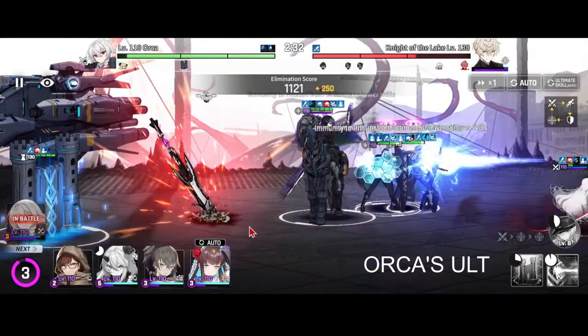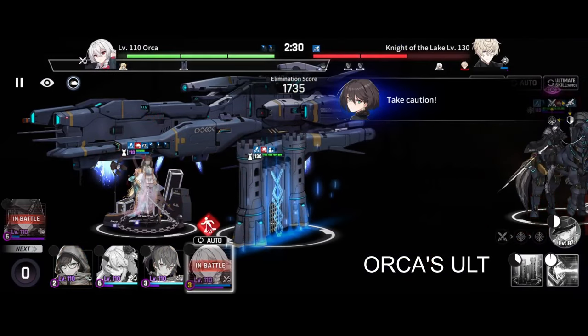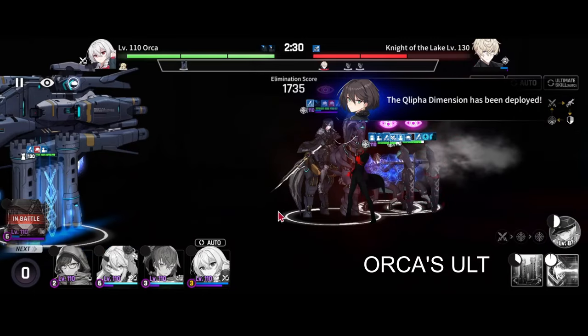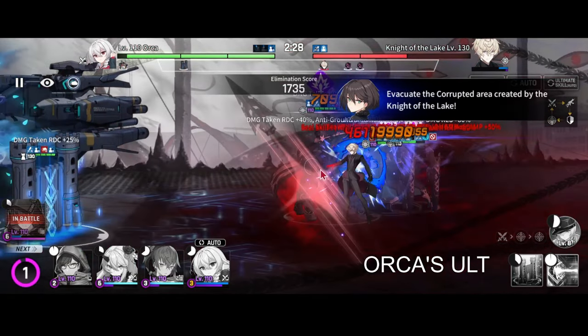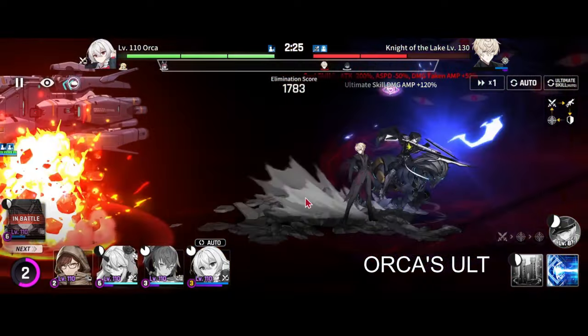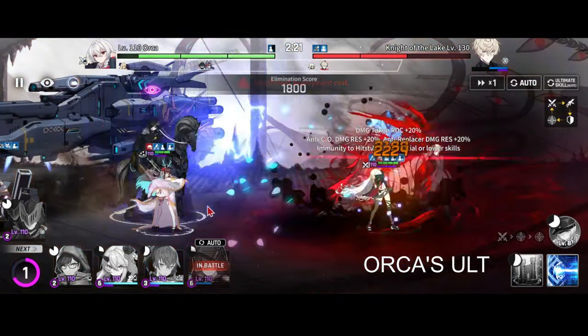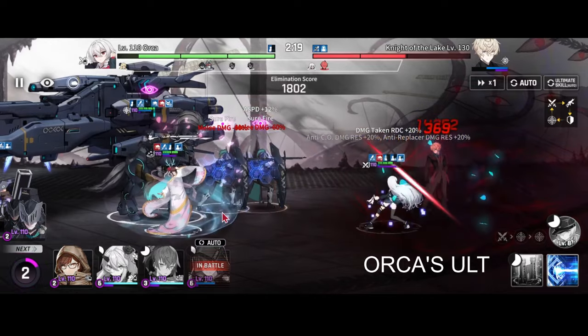If for some reason your Orca survives phase one, you have a short window during the phase transition to de-summon her. This is important because if you let her stay out for the full phase transition, the boss will reduce her ulti's cooldown bar, which means you won't be able to ulti during phase two.